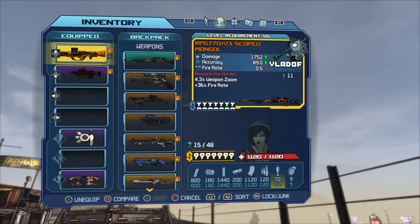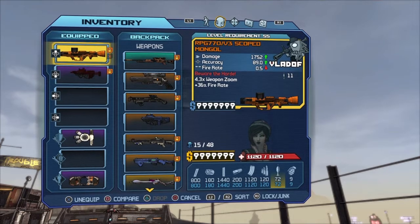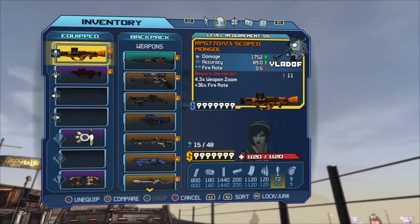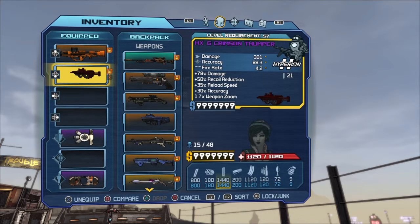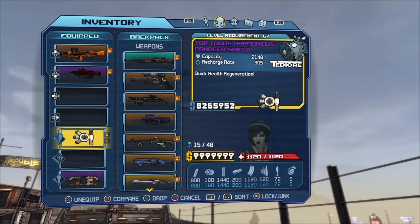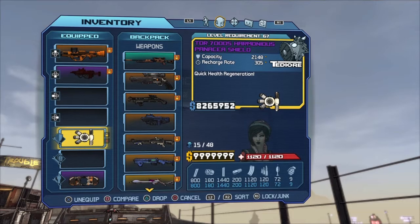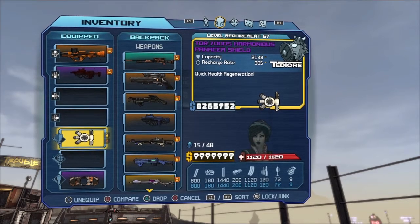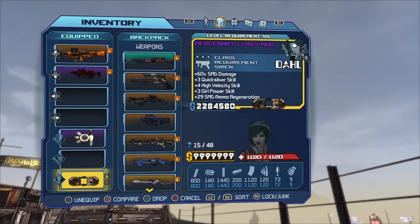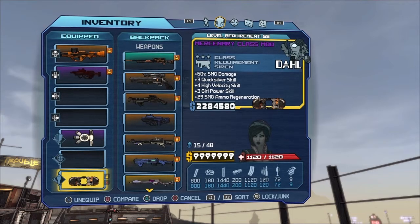So these are the weapons I have. I have a rocket launcher — as long as it's a single fire rocket launcher, you're good. I have a sub machine gun I got from the vendor, I want to make that clear, you can get it yourself. I have a shield — it doesn't even matter because I don't get hit at all. My shield regenerates health but it doesn't matter. I have a class mod — the most important thing about the class mod is it regenerates ammo for the sub machine gun.